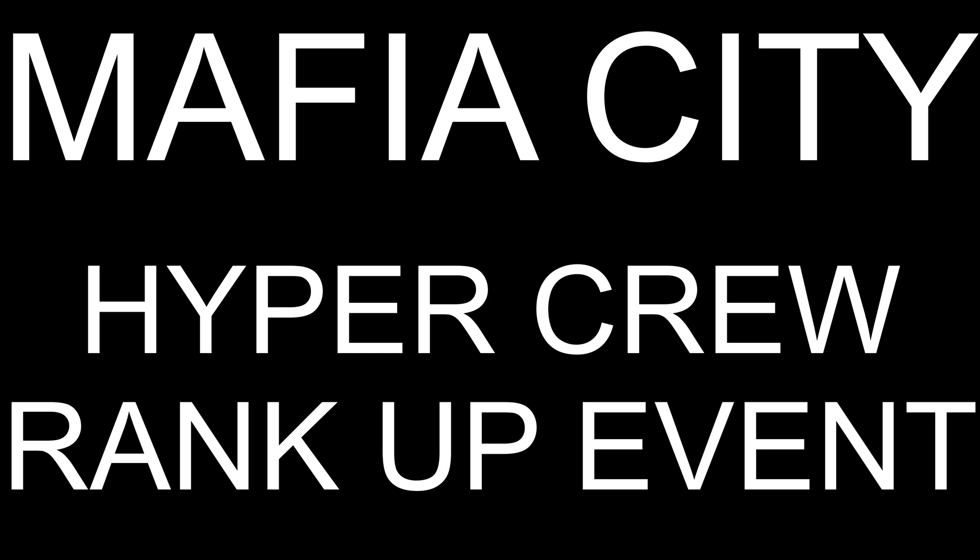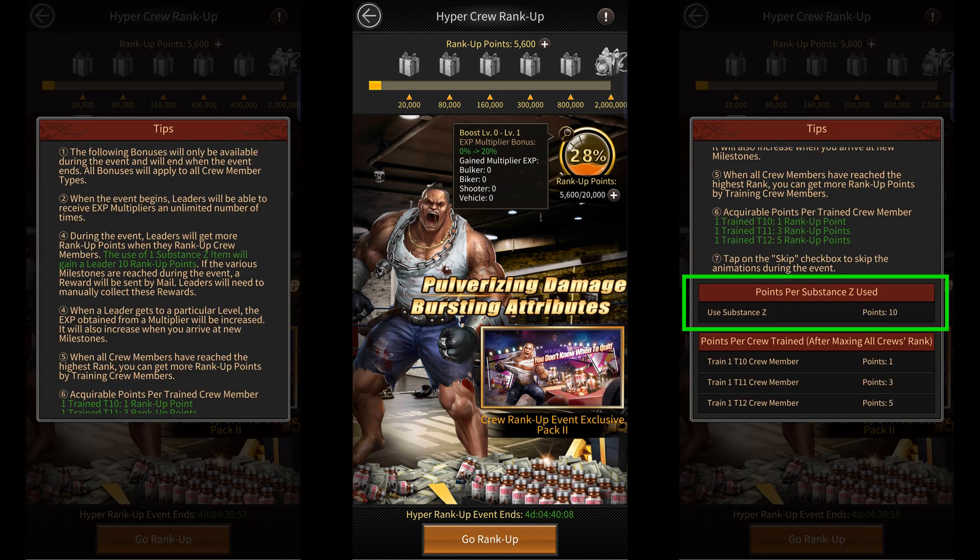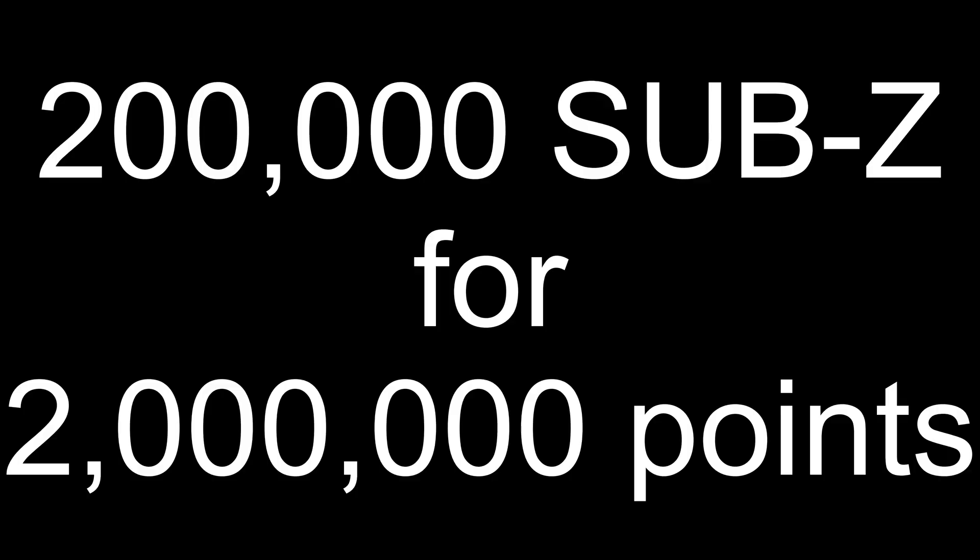In this video, I'll be explaining the Hyper Crew Rank Up event, so let's get right into it. The Hyper Crew Rank Up event is a 5-day event where you're required to use Substance Z to get points. You get 10 points for every one Substance Z that you use. So in order to max out the event and get the final milestone reward, you'll have to use 200,000 Substance Z in total to get 2 million points.